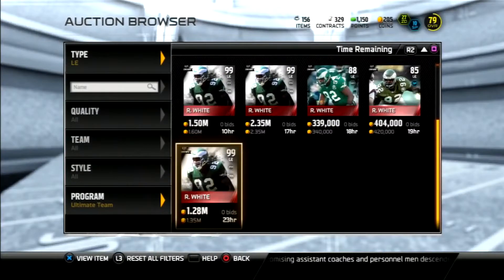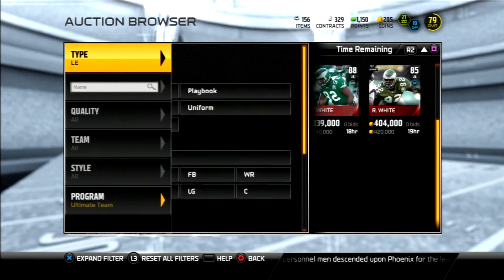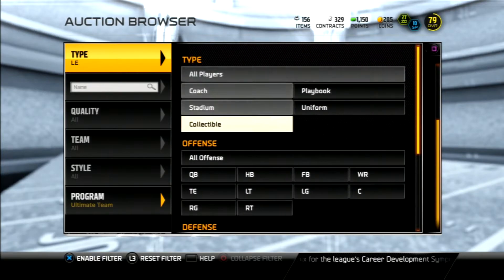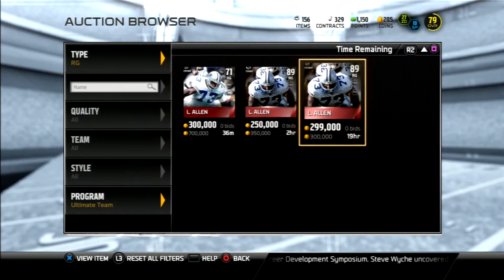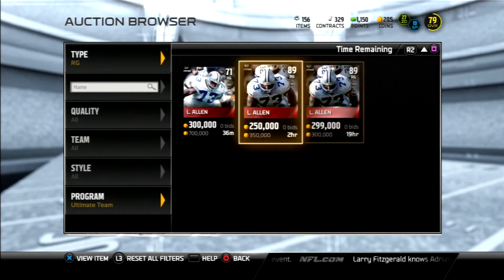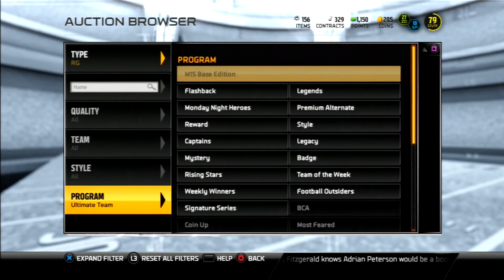His power move is high but his finesse is not garbage — he compares really well to JJ Watt, and he's a right guard. They also released a Larry Allen card, but currently on PlayStation 3 there's no 99 Larry Allen up on the auction block. You can see what prices are going for on these two cards.